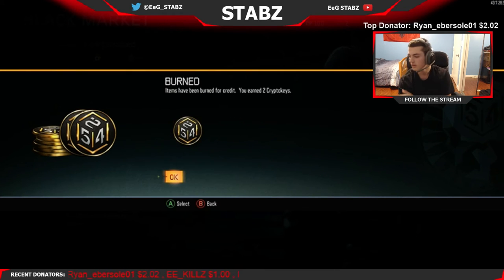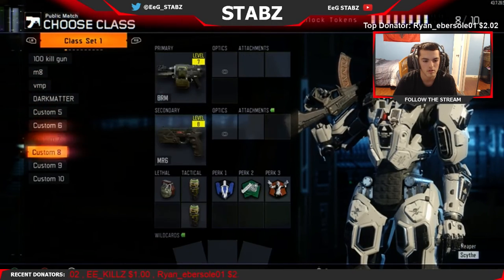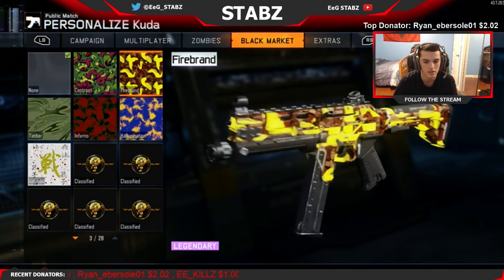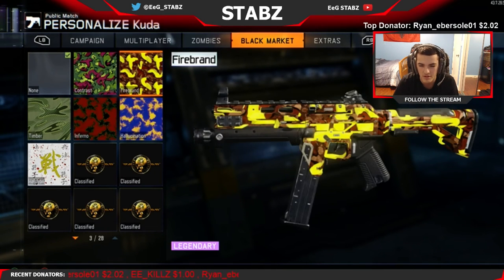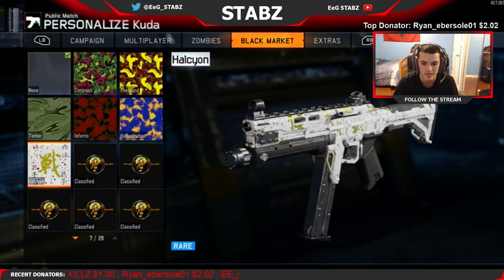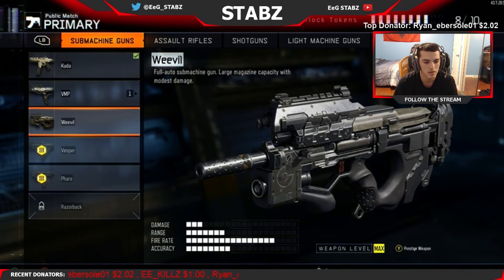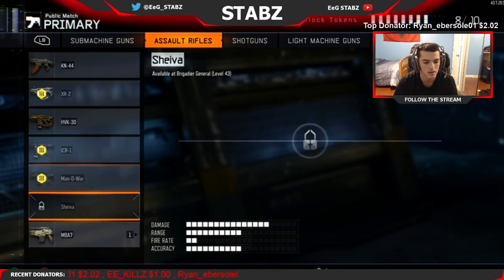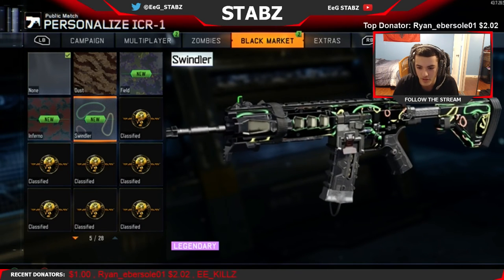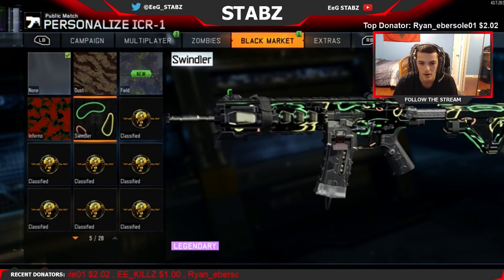Let me go gun by gun to check out what I got. The cuda - oh my god, this actually doesn't look as good as I thought. It looks like bacon and eggs - it'd be a lot cooler if it actually moved. This was the other camo I was talking about - the yellow Chinese lettering. Let me check the ARs. ICR - that looks really really sick! This is the camo I've been seeing a lot lately - I haven't seen any on the ICR before but that looks really really good.